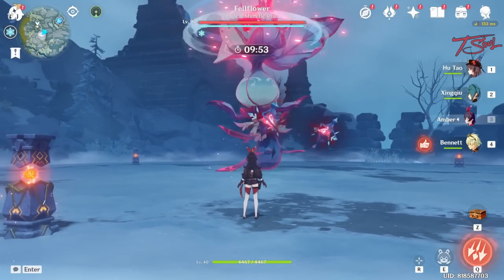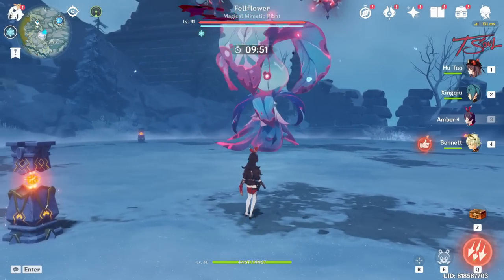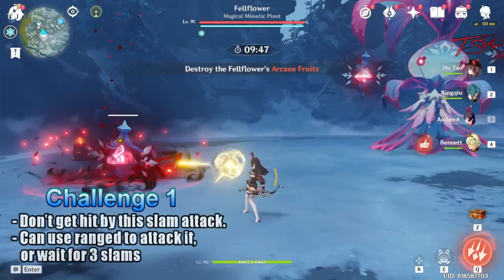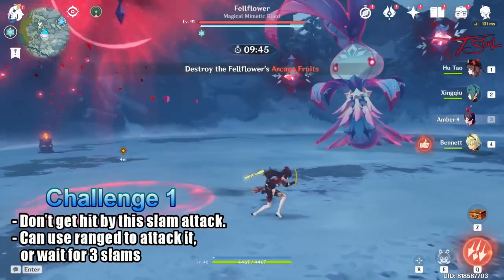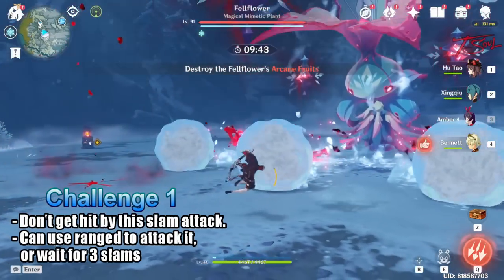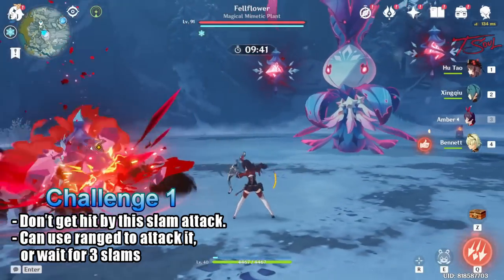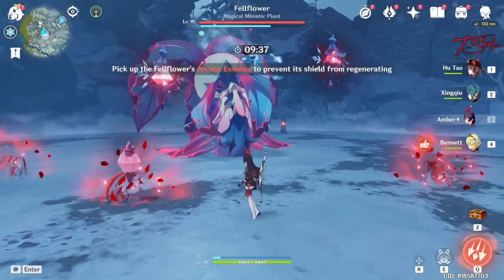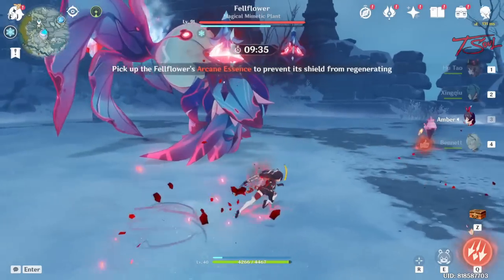The first fruit it summons will always do the slam attack. Not getting hit by this slam attack is one of the 6 challenges. And here's why I want to bring an archer — instead of waiting for it to do 3 slams and then attacking, I can attack it while it's in the air with an archer. It doesn't matter what level your archer or caster is, you just need to hit the fruit.